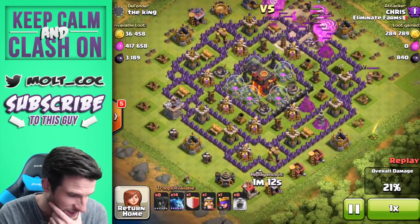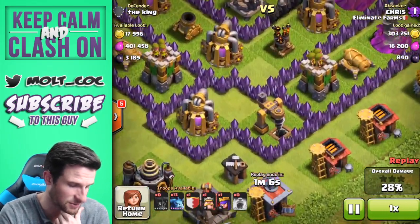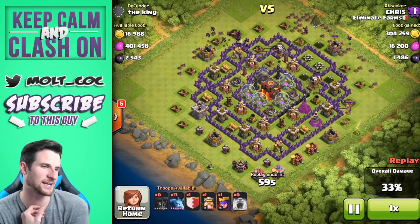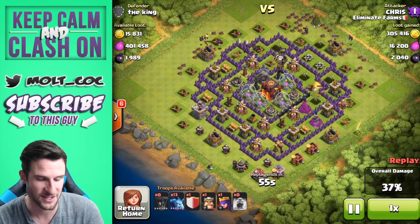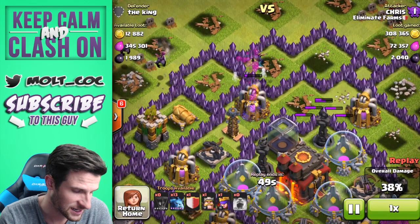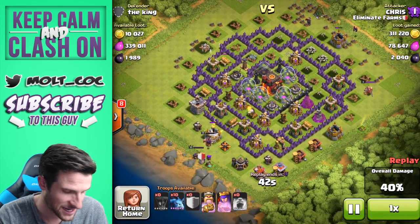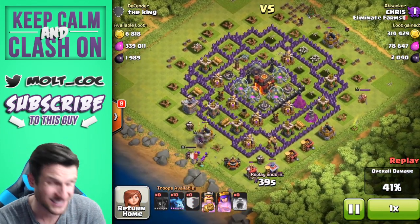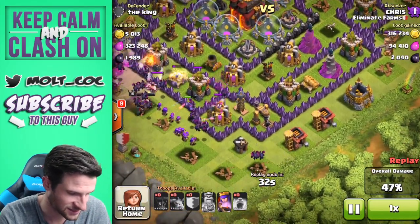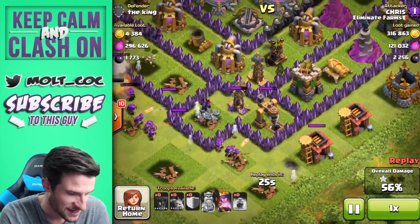He's going to have to do something to get the rest of this dark elixir — he probably should drop a couple balloons down there but might have been too excited about all that loot. His King and Queen are actually going to head to the bottom of the base and take all of that out. There goes that one storage at the top — already 300,000 gold. Starting to get into that elixir as well. The King is down at the bottom, the Queen is in the same spot — I would have brought her over to the side where there's about 1,000 dark elixir.